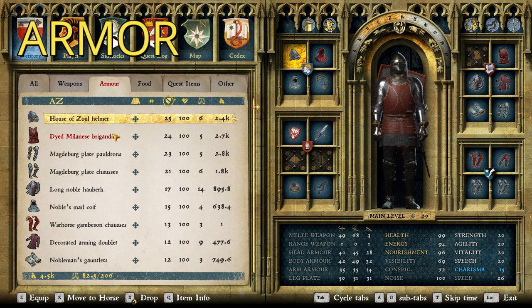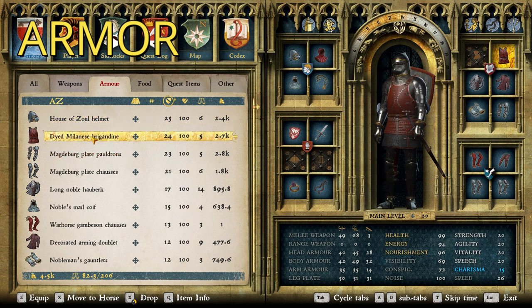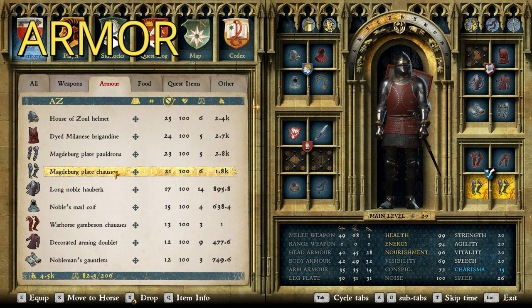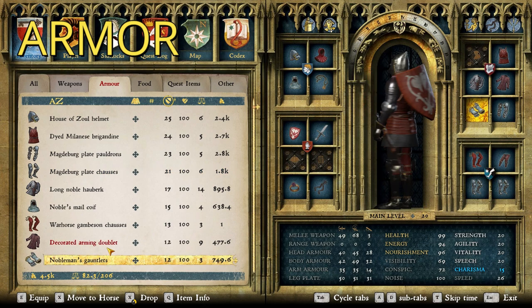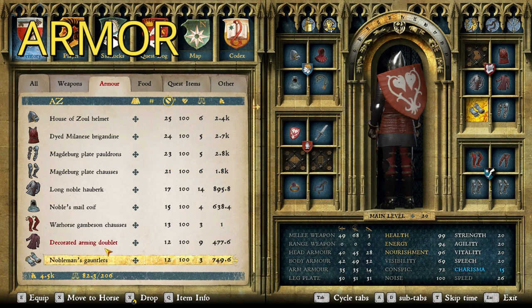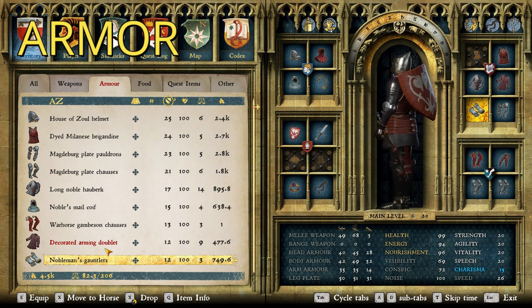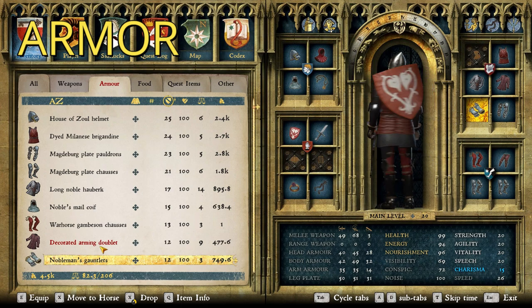For the armor, we have the House of Zul helmet — pretty sure best helmet in the game. The Red Dyed Milanese Brigandine, the Magdeburg Plate Pauldrons and the Magdeburg Plate Chosses, and the Nobleman's Gauntlets. All around, a very, very good suit of armor. You're not going to be surprised when I tell you the stats are very high. It's got a mix of quite a few different themes, but we can tell that red is definitely the powerful element in this one.